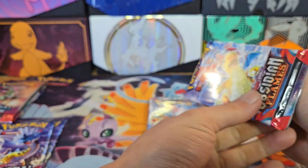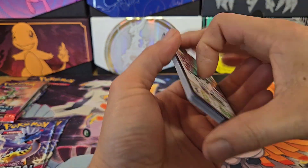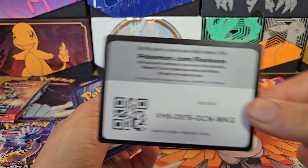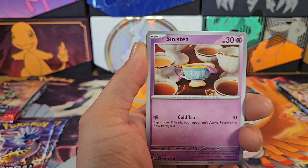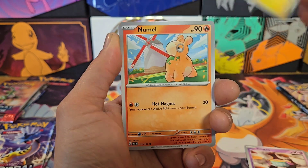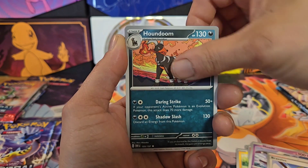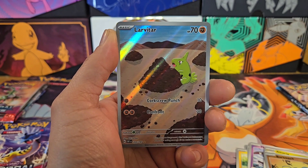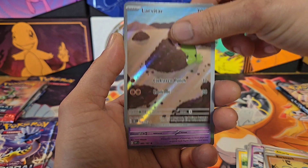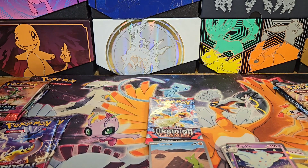We have the four extra Temporal Forces packs. We are still missing a lot from Temporal Forces, so hopefully we can get a Prime Catcher. I'm still undecided if I want to play the Prime Catcher or the Maximum Belt for my Charizard deck for Indy. So if we can get a Prime Catcher that would be great.